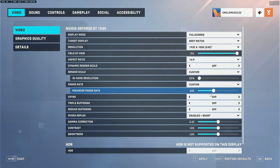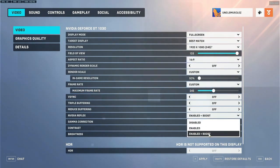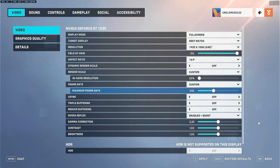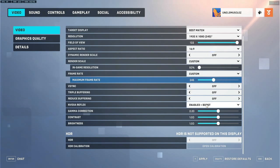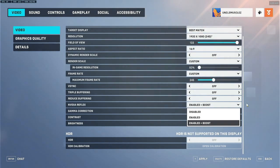I turn off VSync — you don't want that. You don't need any buffering. Reduce Buffering, Triple Buffering, VSync — I turn all that stuff off, you do not need that. For NVIDIA Reflex, I use Enabled Boost since I have an NVIDIA card and NVIDIA Reflex works. I'm not really sure about the boost I get on this — if you guys know whether NVIDIA Boost actually helps or adds input latency, let me know. Because I want the frame rolling as fast as possible and I don't want any added input latency.